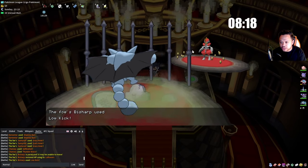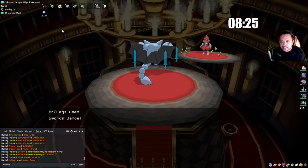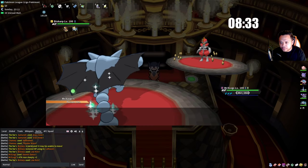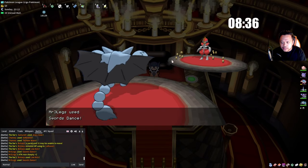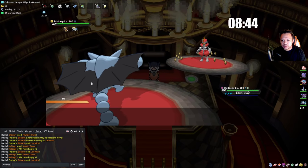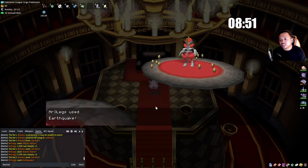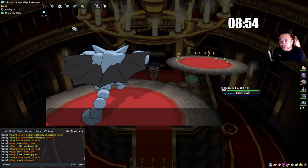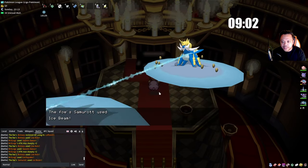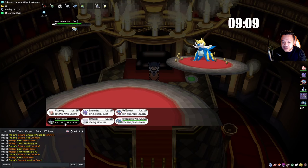Now we can set up on Bisharp and we should outspeed Samurott as well. Generally you only need one X Speed but we used a bit of speed on this Gliscor. If he kills us, so be it. That's unfortunate — he's most likely Scarfed, which is why we used the X Speed. But it was a bit unlucky because Zoroark usually doesn't stay in and use Focus Blast into our Chansey.